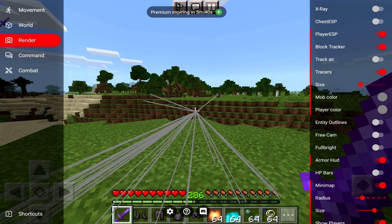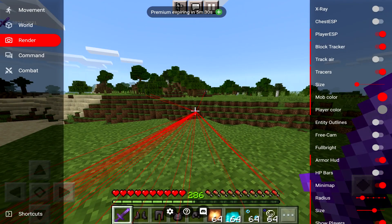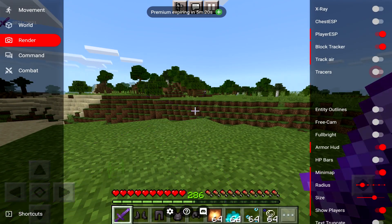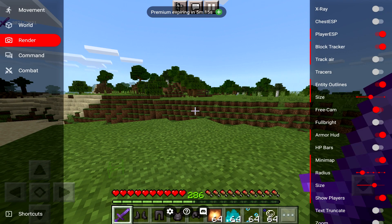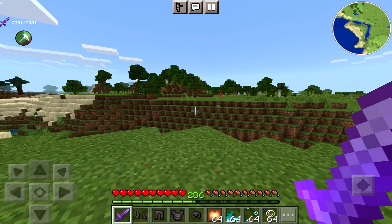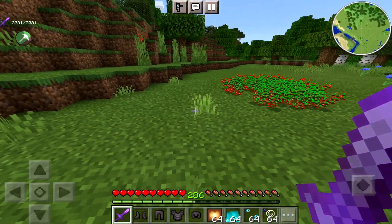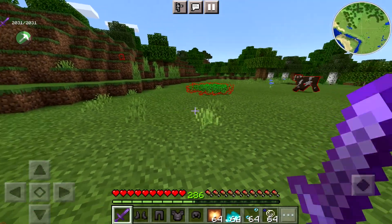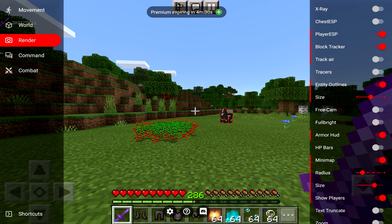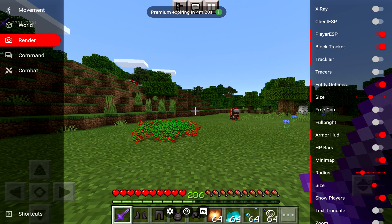You can take them off. You've got track air. You can change the size of it and change mob color — if it was a mob you'd probably do blue, if it was a player you'd change it to red. You've got entity outlines as well. And you've got free cam — using it basically freezes you in place. I accidentally broke grass again and it gave me this many seeds. I did not mean to do that, but I guess they can produce them as well. That's really insane.